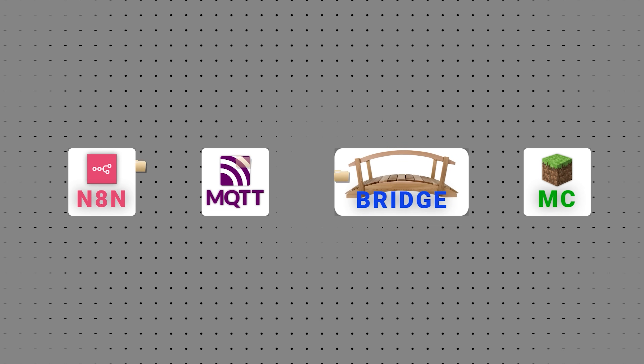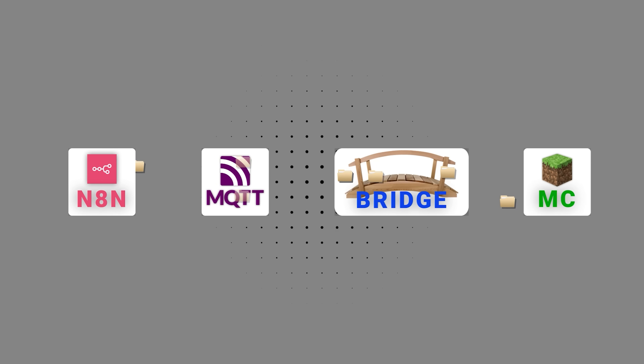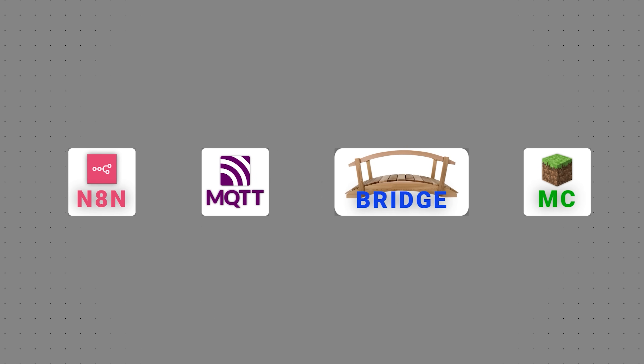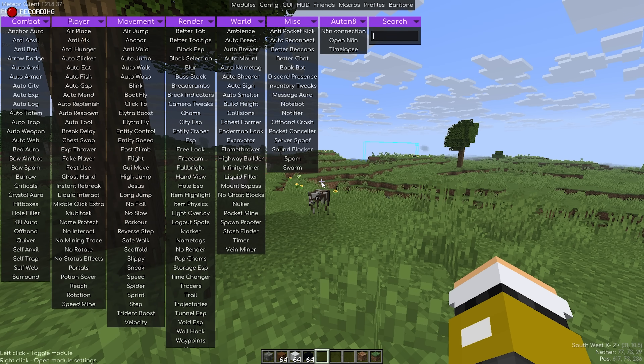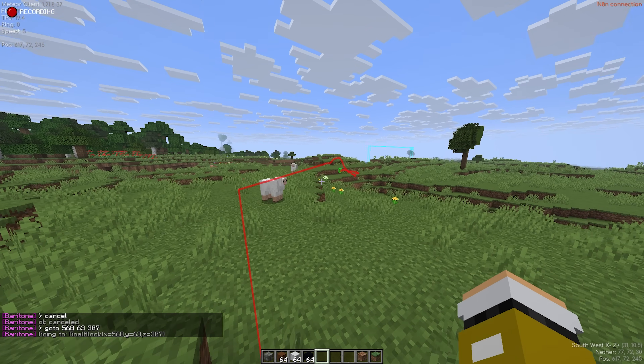For example, the Baritone bridge listens for Baritone commands. If I send a command from N8N, it travels through MQTT, gets picked up by my Baritone bridge, and then is executed inside of the running game. And that's how my add-on and N8N communicate over the MQTT protocol. This seems to work really well — it's fast and is more than good enough to prove my concept.